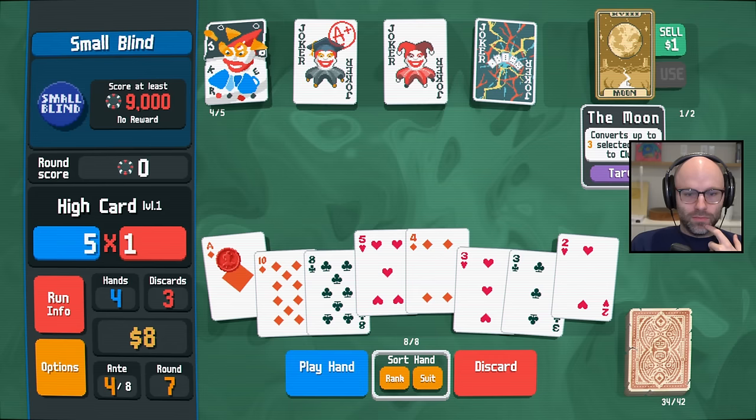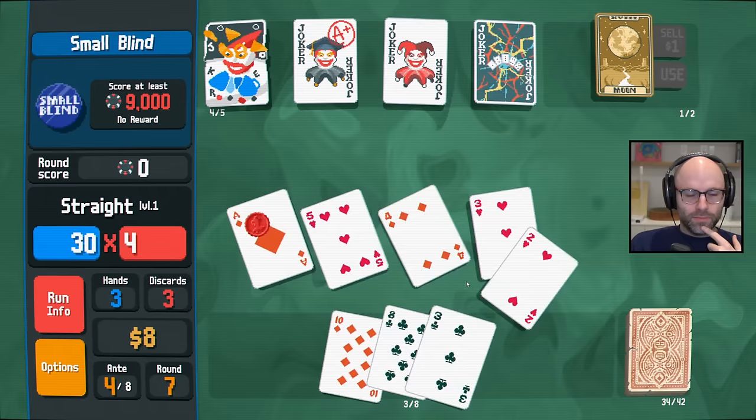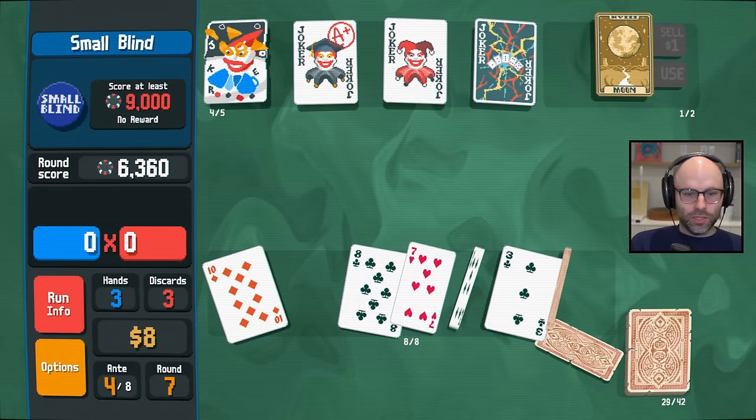Maybe brother, we have four cards highlighted — I see the problem. Well, let's just send it then. Having a red seal ace is really going to help us out. That's 6,000 points by itself.